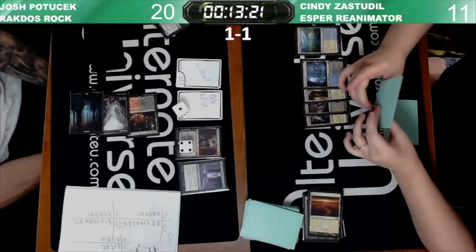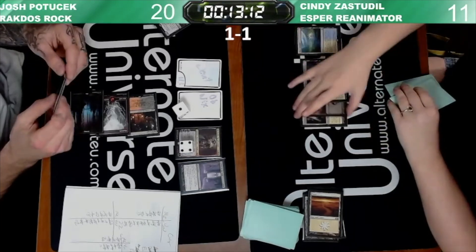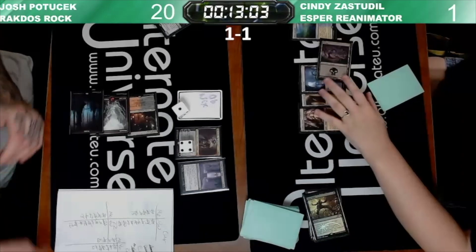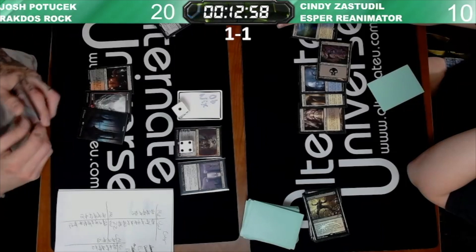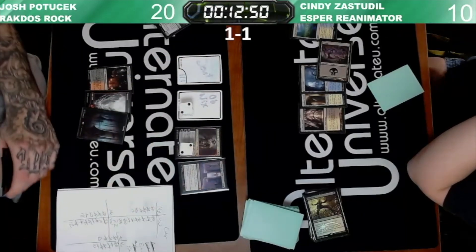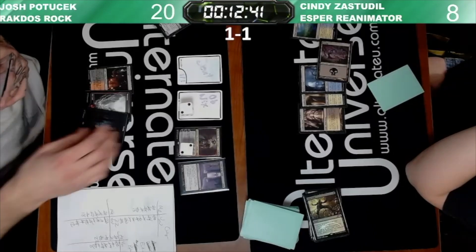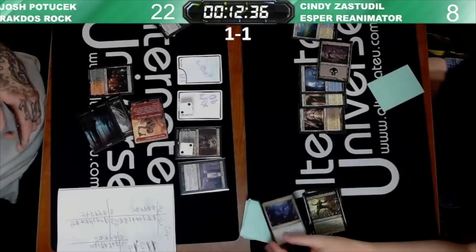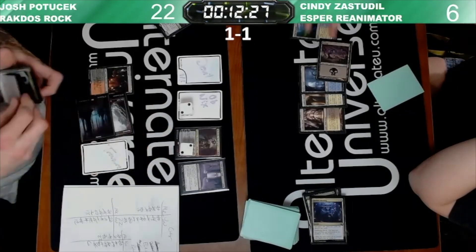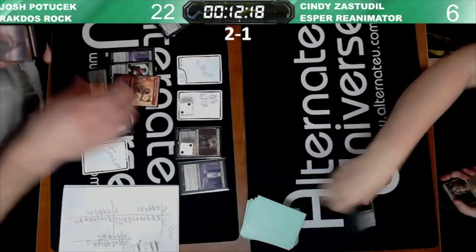Cindy draws a Return, picks up Archon, has Fatal Push — going to push the Devil, so that'll deal damage to Cindy. There's not much coming back from here. Minus two, going down — make another Devil, uptick the other one. Taking eight, taking two from a dashed Ragavan attacking for two more. Alright — Cindy draws the Persist, and unfortunately that's going to be game three. Josh takes the match two to one with Rakdos Rock over Esper Reanimator. Thank you for watching and have a great rest of your day.